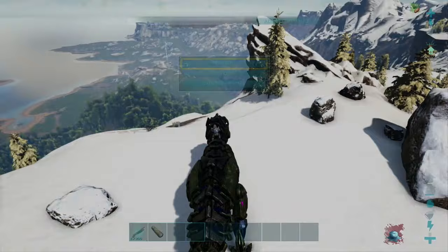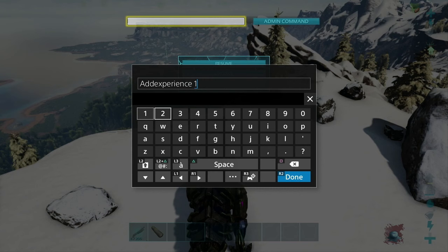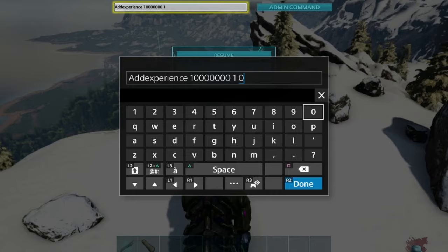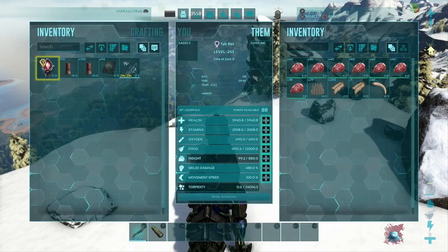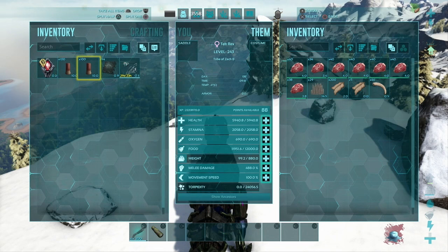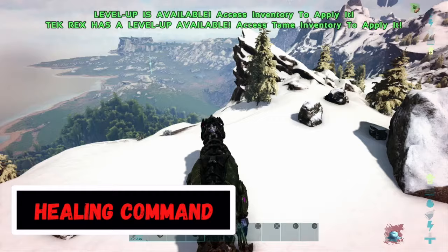To instantly level up your character or dino, enter the command AddExperience — all one word — and then the number of XP you want to add, for example 100,000. Followed by 1 and then 0 for your dino, or 0 0 for your character. We now have 88 levels to put into our Rex.